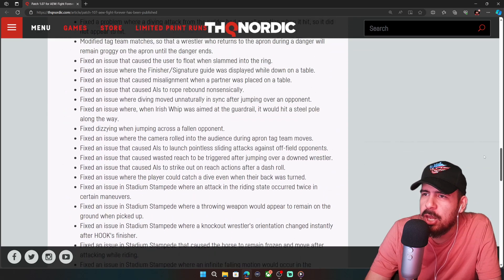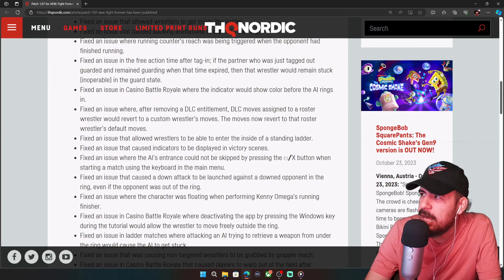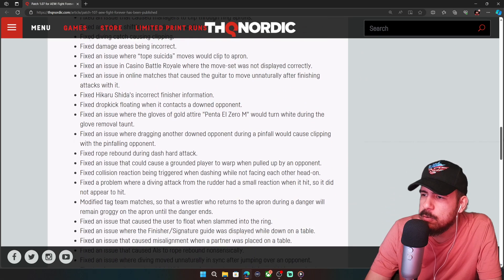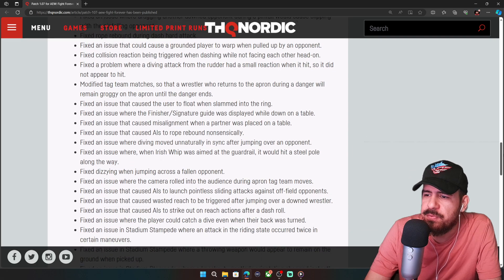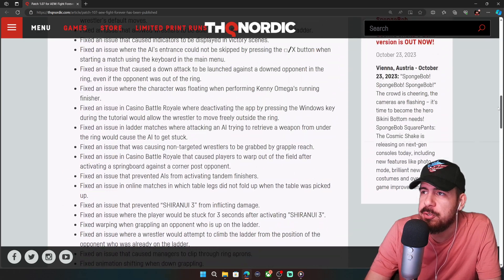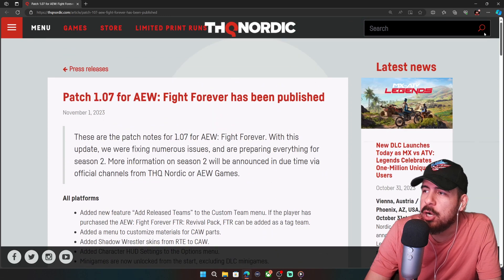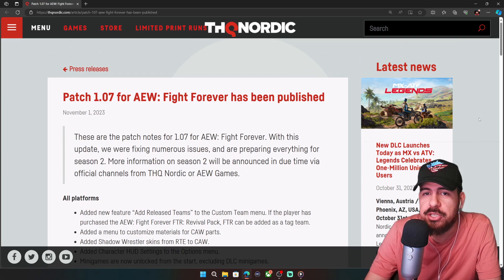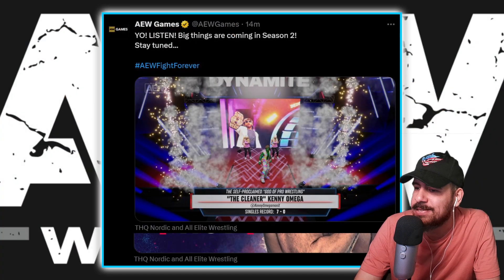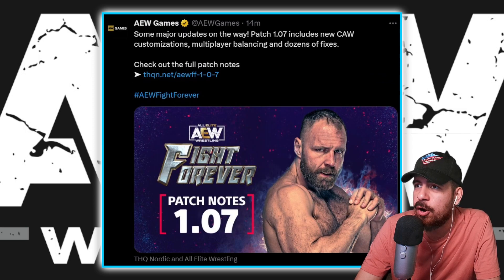There are loads and loads of issues fixed — wrong directions, moves not hitting, AI fixes, crash fixes. So many bugs have been addressed. If you have any other issues, I suggest you hit up THQ on their site and fill out a contact form, or reach out to them on Twitter. This is a big deal, guys — Season 2 is on its way. Last time they announced something similar we got Stadium Stampede, so patch 1.07 is a must-read.